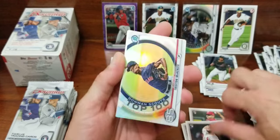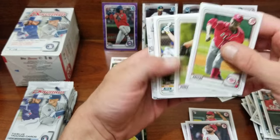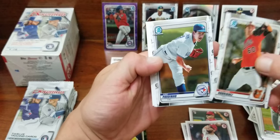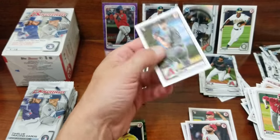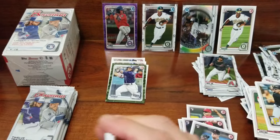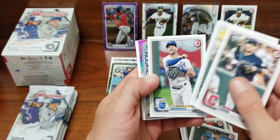Tony Gonsolin rookie, Tristan McKenzie top 100, Hunter Green, Frizz. Grayson Rodriguez chrome, Eric Haase, Reynolds, Calhoun, and Zach Galland rookie. Chang rookie, Tim Anderson, Whitmerfield, Brendan McKay rookie of the year favorites.